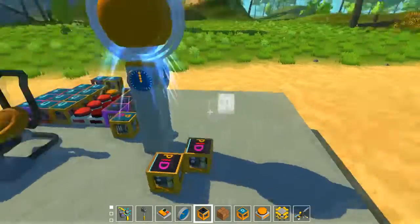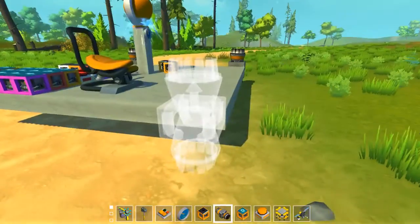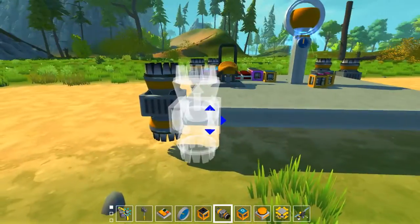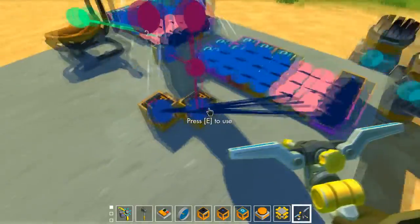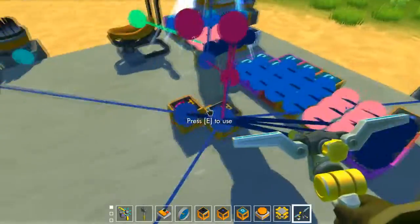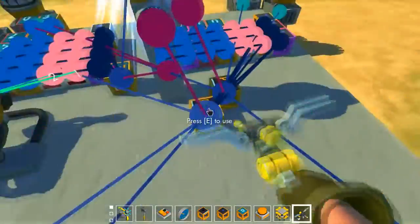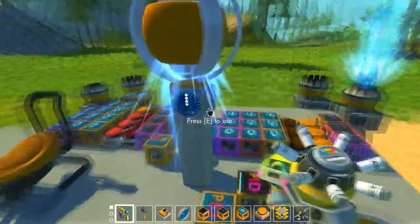We need another PID block and some thrusters. Be sure to put them upside down on the other side. For the rotation around one axis we drive these thrusters, and for the rotation around the other axis we use those thrusters. Never forget to paint your stuff with the correct colors.